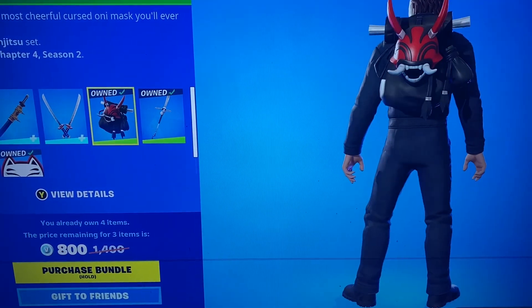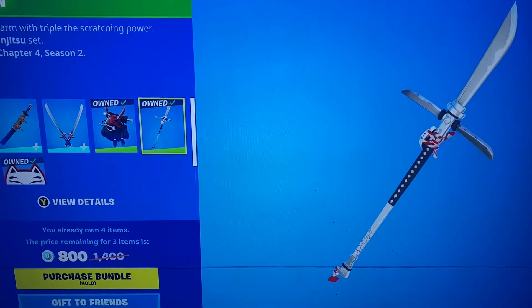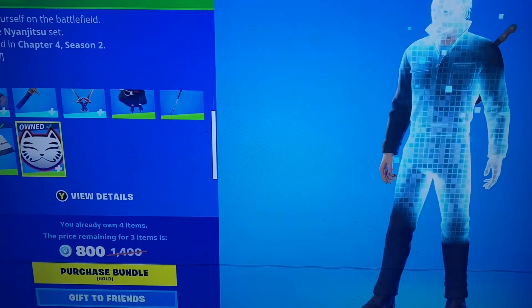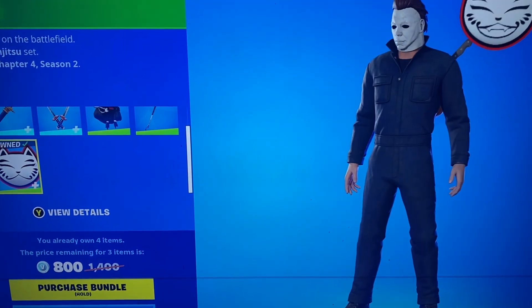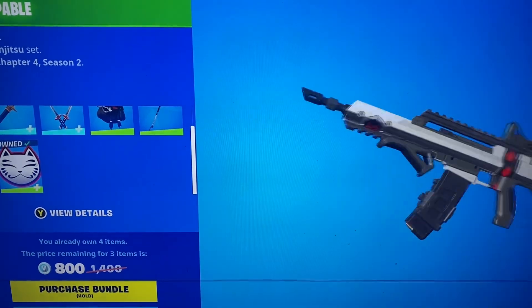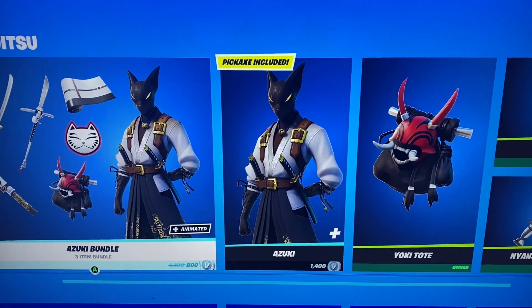We have the Yoki Tote — nice little back bling. The Three Claw, nice little pickaxe. You get the Lucky Grin animated sticker, and then the Neon Stoppable Gun Wrap. So pretty nice.